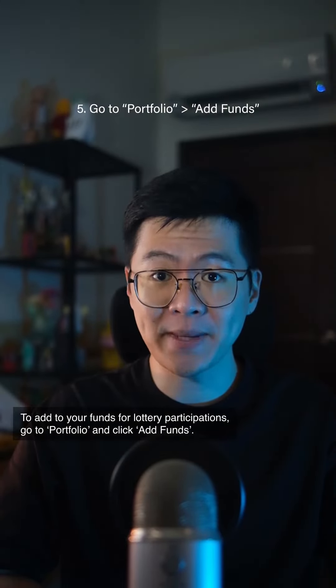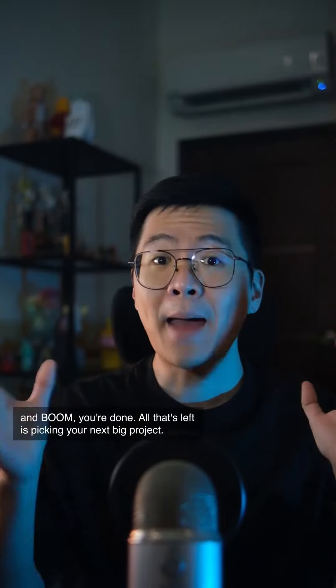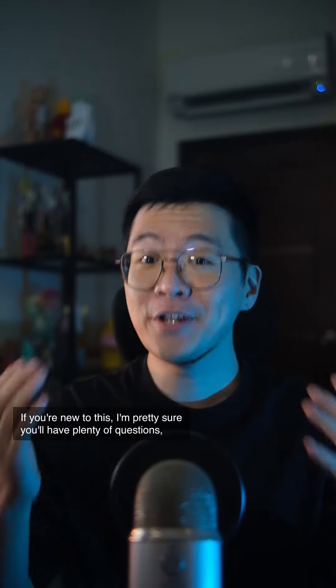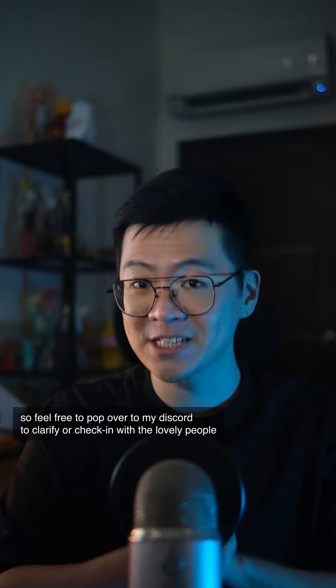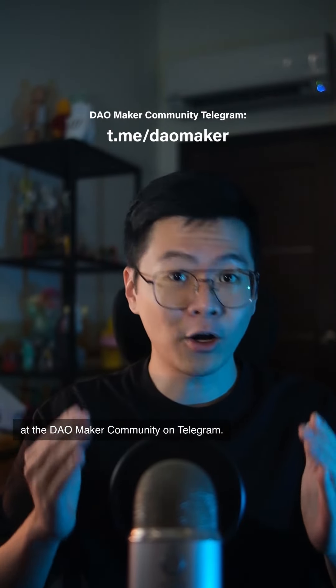Lastly, to add funds for lottery participation, simply go to Portfolio and click Add Funds. And boom, you're done. All that's left is picking your next big project. If you're new to this, I'm pretty sure you have plenty of questions. So feel free to pop over to my Discord to clarify, or check in with the lovely people at DAO Maker Community on Telegram.